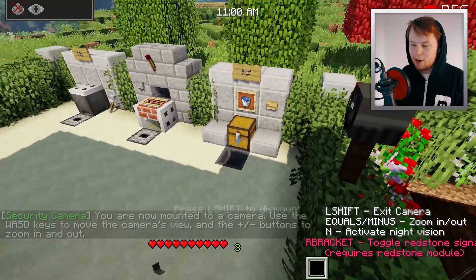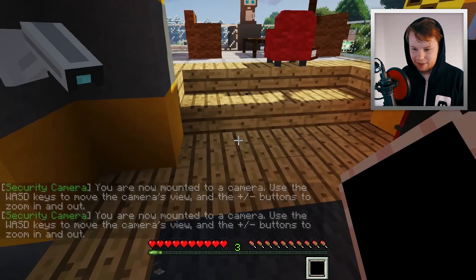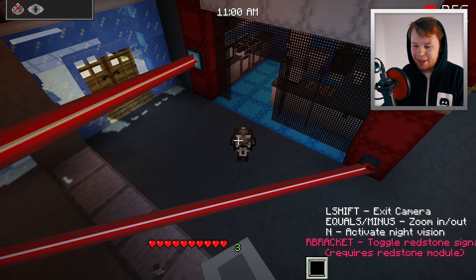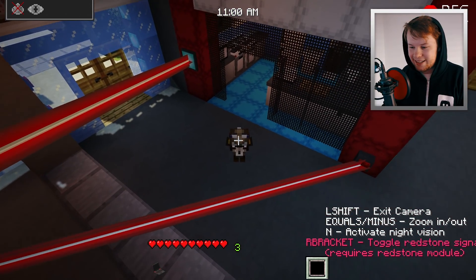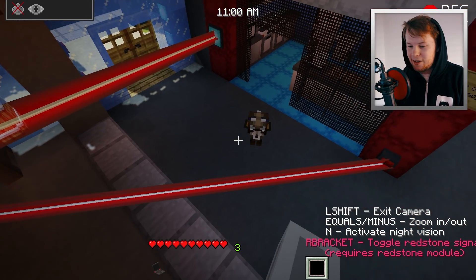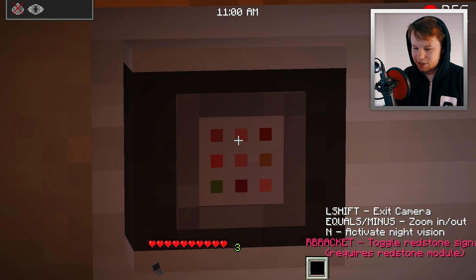Camera three is the backyard — no lasers needed there. Camera four is a view of the pool area — that's pretty cool. Camera six — oh, here we go, this is the one I was looking for. We can see young Greg! He doesn't even know we're looking — oh, he does. He's looking at the security camera. He probably hears it moving or something. We can see that he's stuck there in the lasers. You can even zoom in on the camera. Hey there, young Greg! There's also a light switch controller — that looks pretty cool.